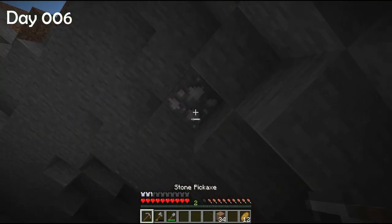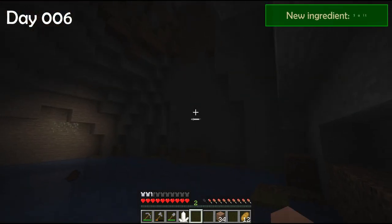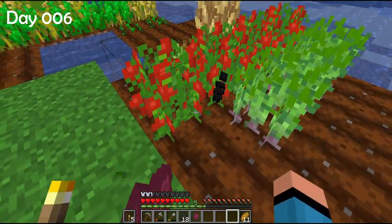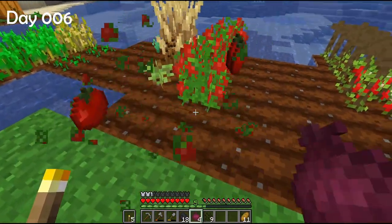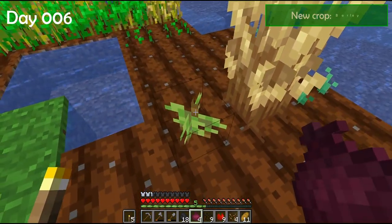Look at that ore up there — it's salt! It makes sense, salt can be mined. Harvest time: these are onions, another kind of tomato, and the tall one is barley. Interesting.